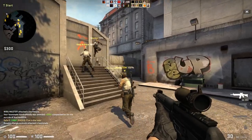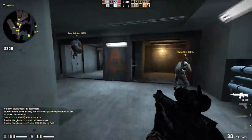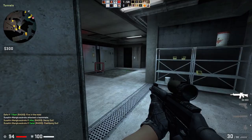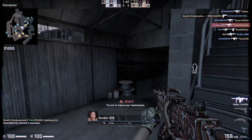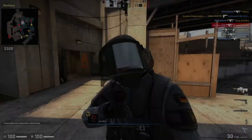CS:GO receives regular updates and is maintained in an excellent manner. The servers are good and the matchmaking process is quick since there are a lot of players online pretty much all the time. This game is an example of how a game should be maintained post-release, which is rather rare nowadays. Hundreds of games in a similar genre have come and gone, but CS:GO still offers the best-in-class first-person shooter experience. It is free on Steam and available on Linux, Mac and Windows.